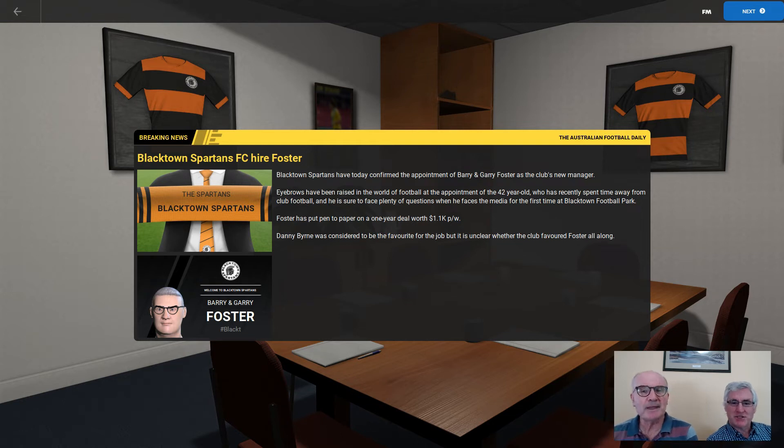Hi, I'm Barry Foster and I'm Gary Foster, and welcome to episode number one of Antipodean Journey for Football Manager 22. This year, probably because of COVID, we're not really straying too far from home. We're actually starting off with the Blacktown Spartans in what is called the New South Wales Platinum League — a bit of a fantasy league. We've selected the Spartans to try and bring glory to them; they're in the fourth tier of this fantasy league.